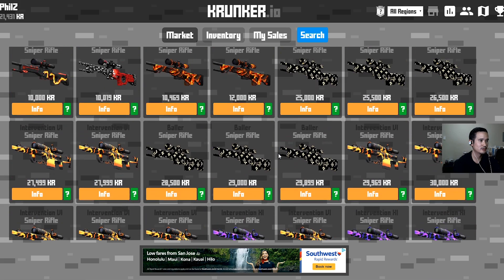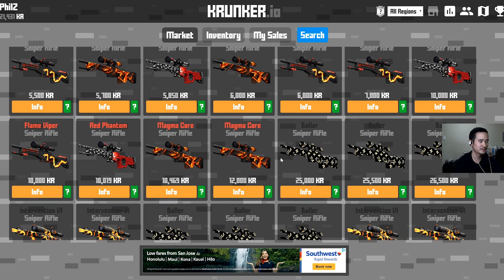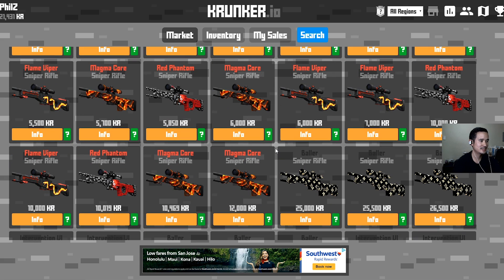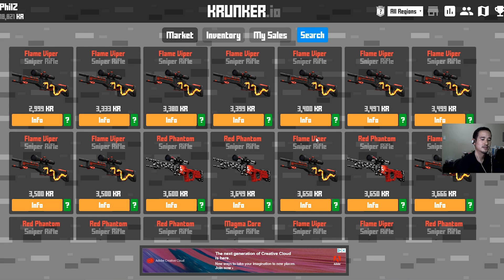Let's look at Hunter. I do want the Flame Viper — I'm gonna go for the Flame Viper over the Magma Core. Let's see what the lowest price for the Flame Viper is. We can get this one for 26.10 KR. Not bad, I'm gonna pick this up. Let's keep it going.